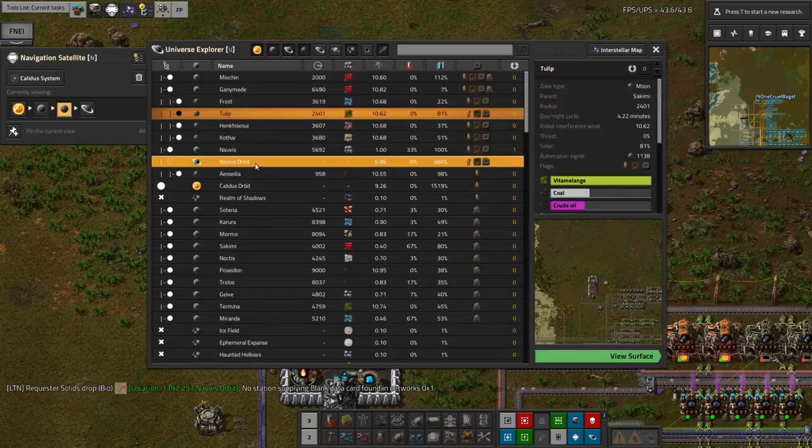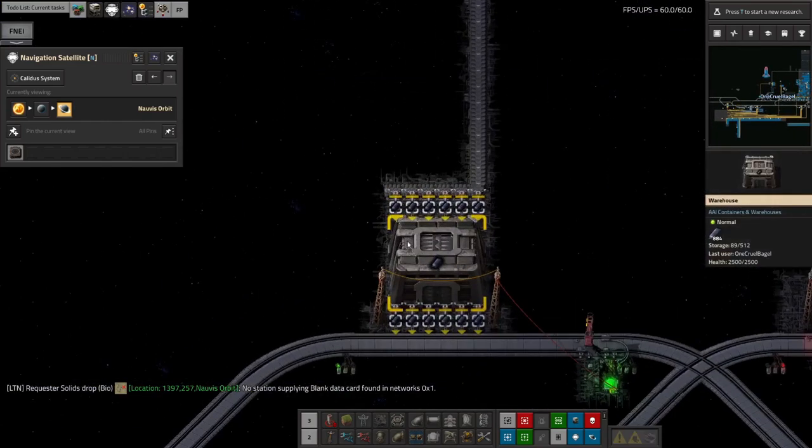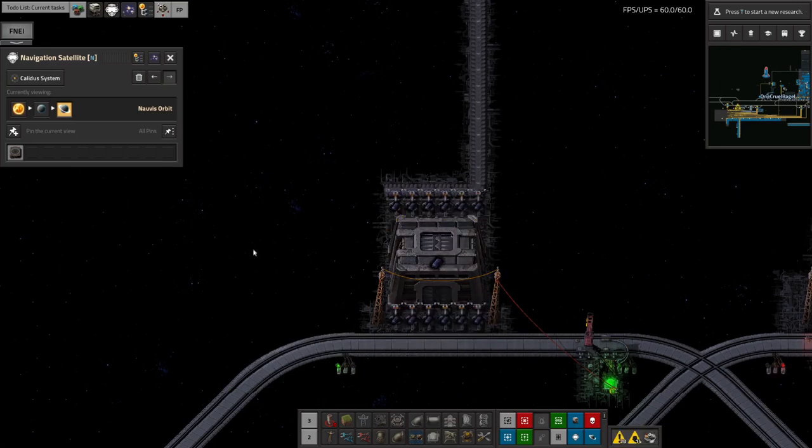I haven't actually done any interesting stuff with the Naquium yet. All that happens to it is it gets dropped off and goes down into this warehouse where we've managed to make a whole 884 so far. At the rate it's going that feels quite impressive, but we do need to do a bit more than that to make it into science.